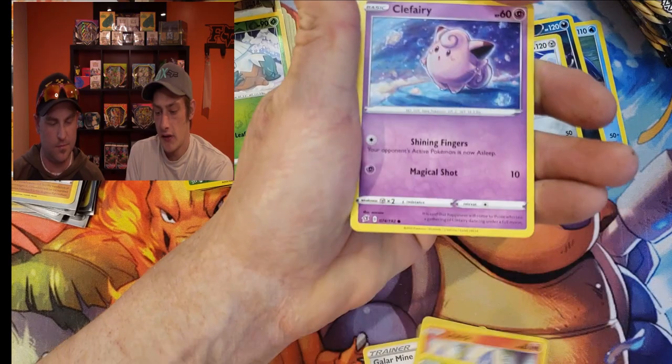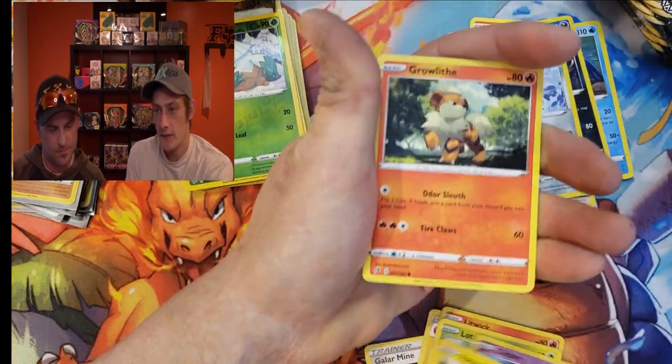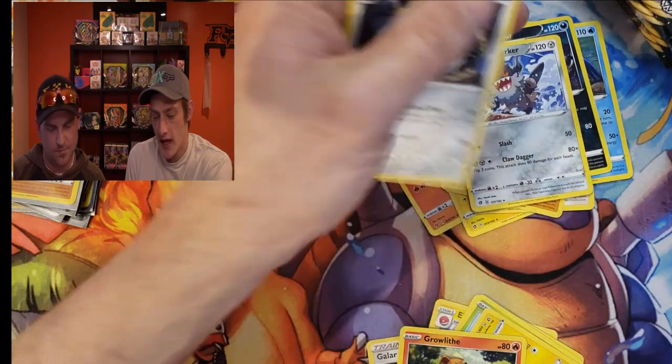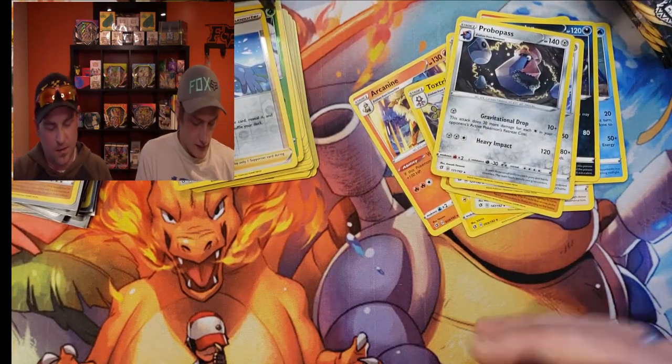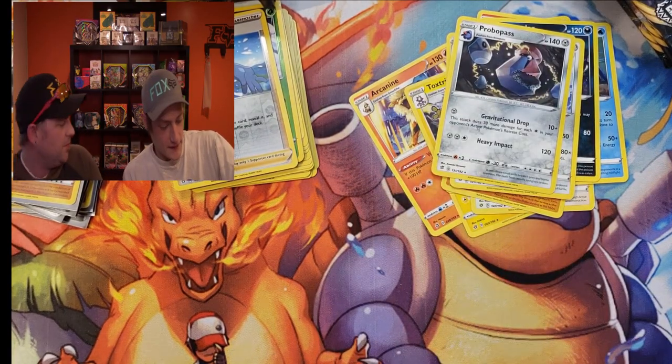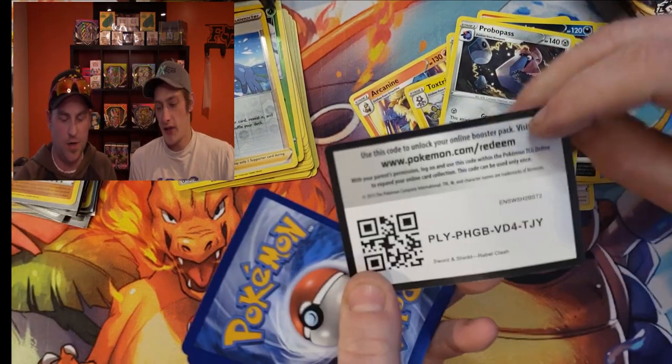Electrode, Litwick, Lotad, Clefairy, Voltorb, Growlithe, Skyla, and a Provo Pass non-holo. Getting a stack of the non-holo rares. But when it's a new set, every card is a new pull — so it could be worse.